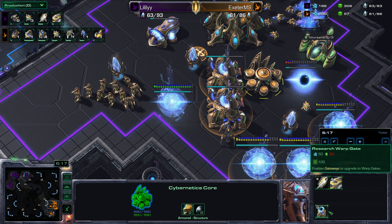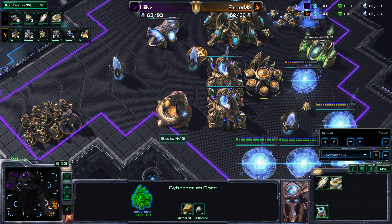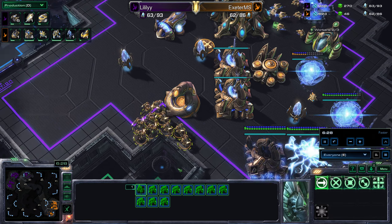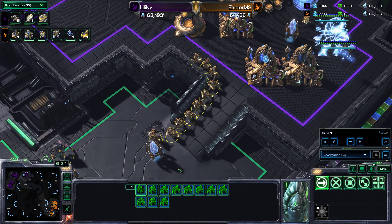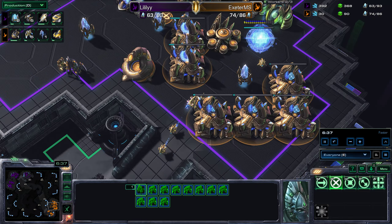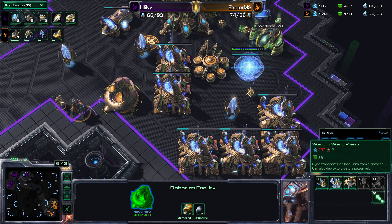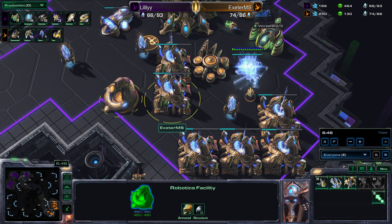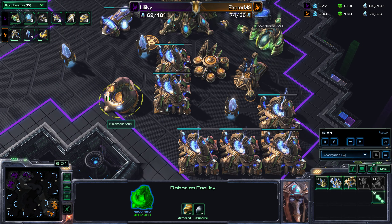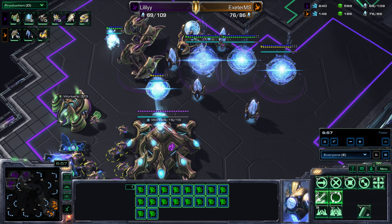The cybernetics core — warp gates are a good thing. It's a cheap upgrade and it doesn't take very long — 100 seconds — and it means you can turn gateways into warp gates, which allows you to warp units in at any location where there is a pylon. What we can see coming from Jake is lots and lots of gateways being built and a single robo. So what I'd expect is a warp prism to pop out — the warp prism allows you to warp units in at any location — fly across the map and warp in large numbers of zealots into the mineral line to get some damage done.